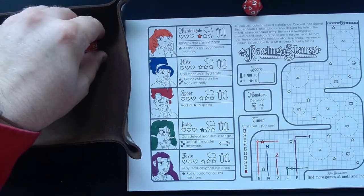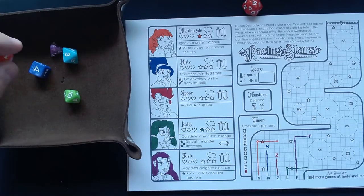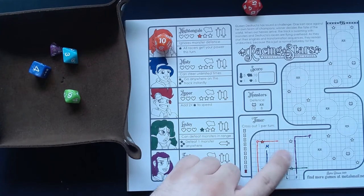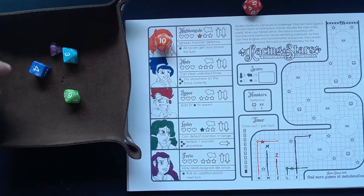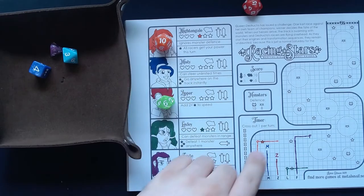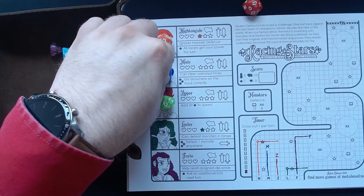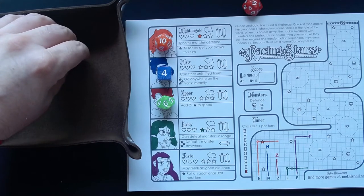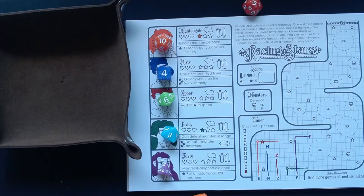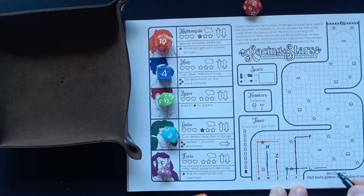Let's roll all dice again. I want to really get ahead with Nightingale — a ten is good because she can go through that monster. I'll probably give that to her. Zipper could get a star with a six. Giving Zipper a star would be good too — let's give her a six. Misty, four would be fine. And then we have two threes — those are fine too.